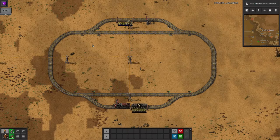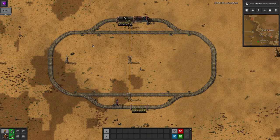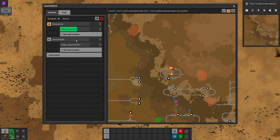The rest of the complexity comes in how you configure your stations. That said, there are a number of other conditions, and if you're trying to set up a more complicated system then you might find them useful.